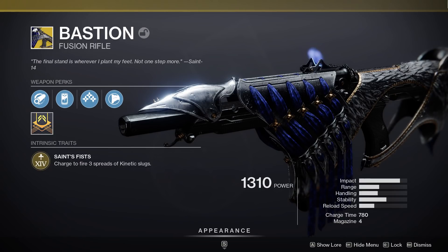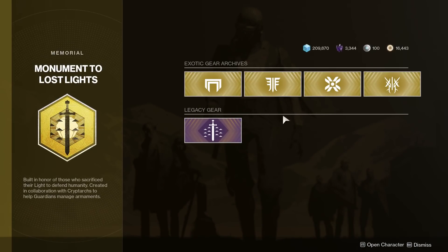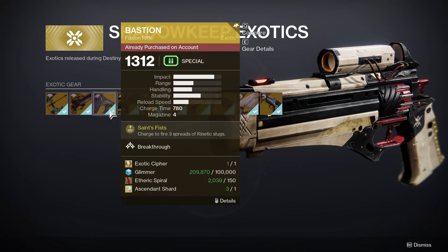But if this is a weapon that you're interested in but have yet to get your hands on, it is available for direct purchase at the Legacy Weapon Kiosk at the Tower. If you have the appropriate currencies available and you have access to the Shadowkeep content, it's all yours.